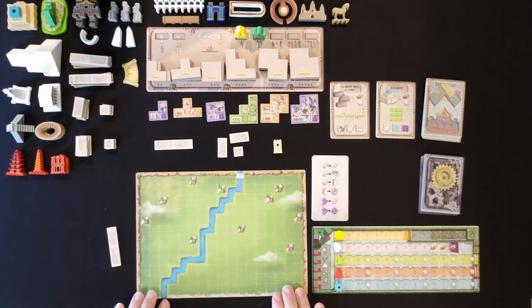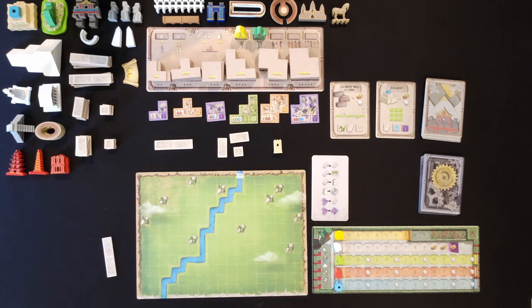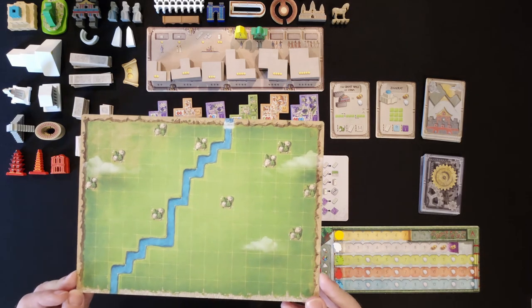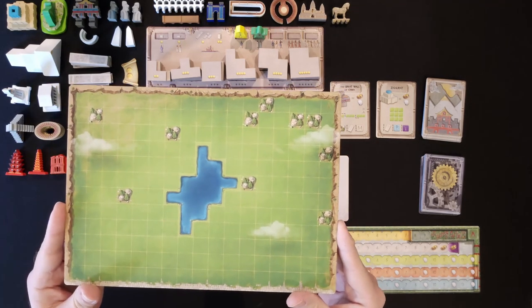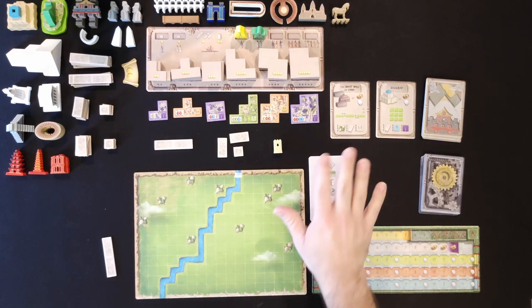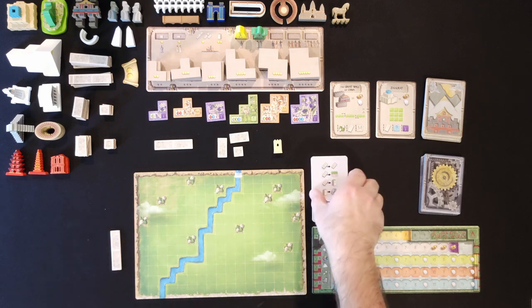Put your player board out with a starting road placed where you want to begin. You can set up your player board on the river side — all the different player boards have a slightly different setup — or you can flip it over and play on the lake side. You also have a player aid that helps you know what to do throughout the game. That is the basic setup — let's go over what you can do on your turn.